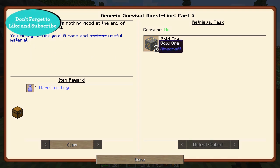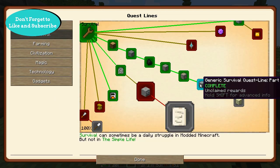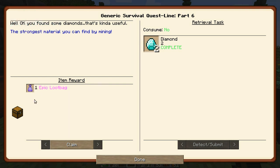We struck gold, so we get a rare loot bag. I'll take it. Thank you very much. And then over here, we've got another one — Diamonds — an epic loot bag. That'll be cool. Let's see what we got there.